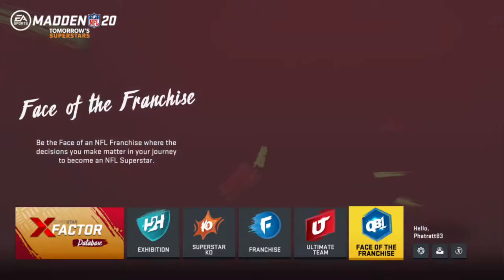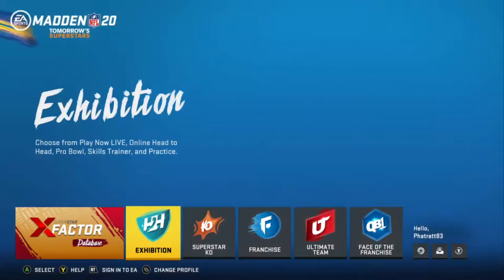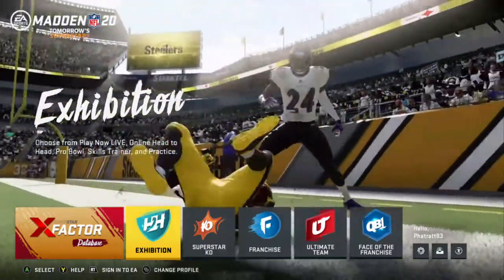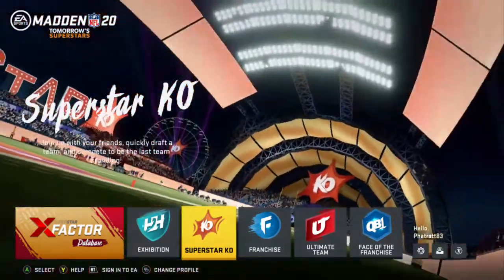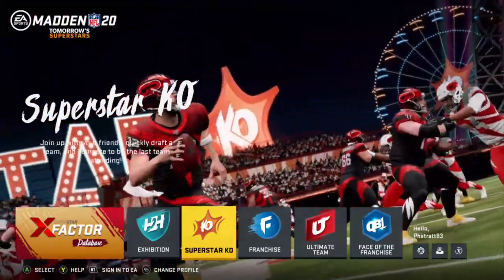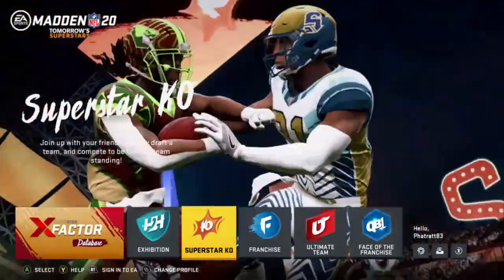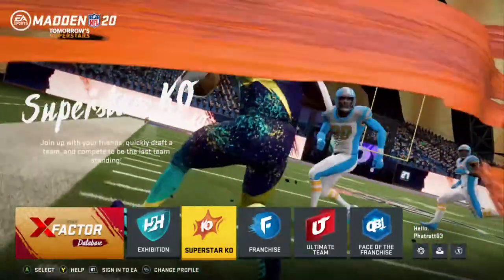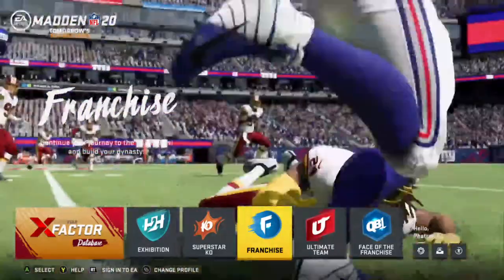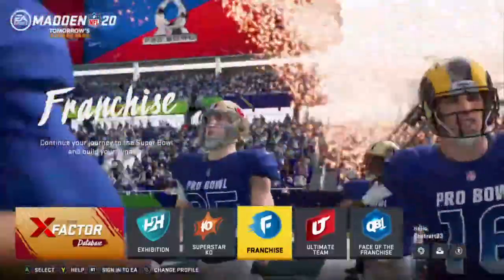So let's go ahead and get into the game modes. You have Customize, Face of the Franchise, Ultimate Team, Franchise, Super Star Kill, and Exhibition. Exhibition is pretty much the simplest — just one team versus another team. Super Star Kill is sort of like what the Madden Arcade used to be, not a full game, but you do little things to try and win. Franchise is if you want to run your own franchise: signing players, releasing players, contracts, moving people around on the depth chart.